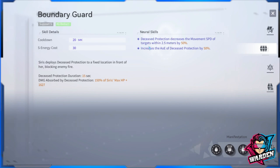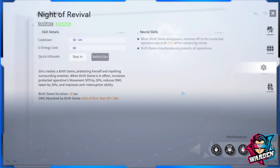With her neural skills active, Decreased Protection decreases the movement speed of targets within 2.5 meters by 50%, slowing them down. The other neural skill increases the AoE of Decreased Protection by 50%. The movement speed slow is secondary — you really want to improve the toughness of that shield. We'll revisit this skill shortly and move on to her ultimate.